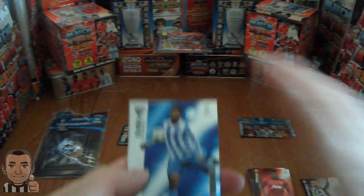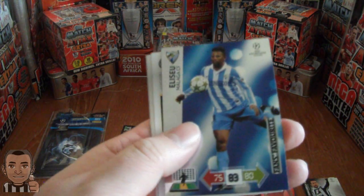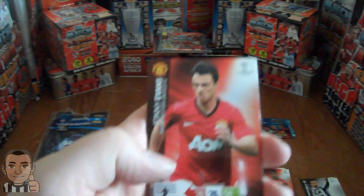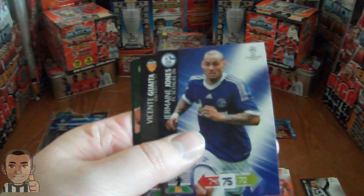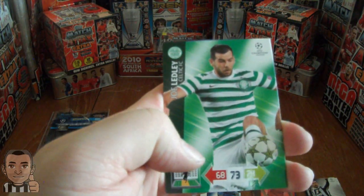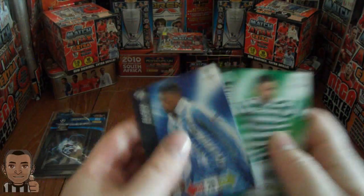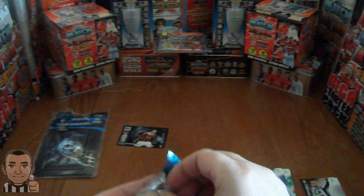Oh no — we finally have an insert card! It is Elis U, the Fans Favourite of Malaga. We have Johnny Evans of Manchester United. Jermaine Jones, the American from Schalke. Vicente Guanta, the Valencia keeper. Joe Ledley, midfielder from Celtic. And the base card of Elis U of Malaga as well. So a bit better pack that time — we've got a Fans Favourite.